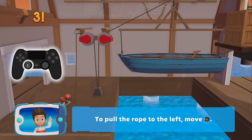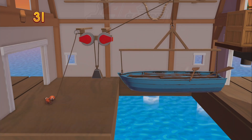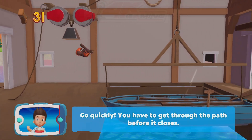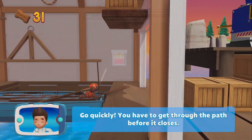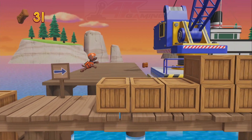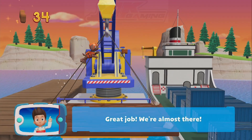To pull the rope to the left, move the left stick! Go quickly! You have to get through the path before it closes! Great job! We're almost there!